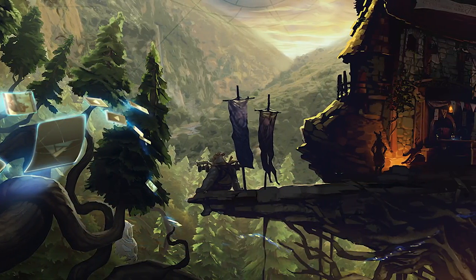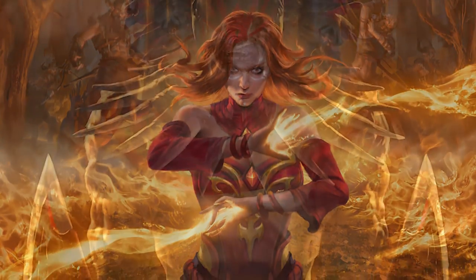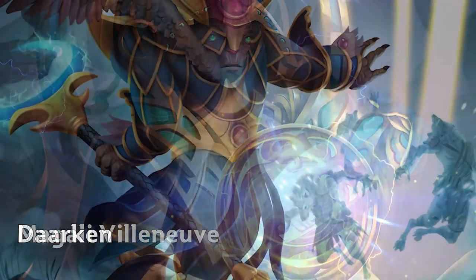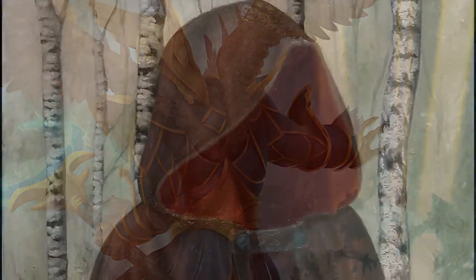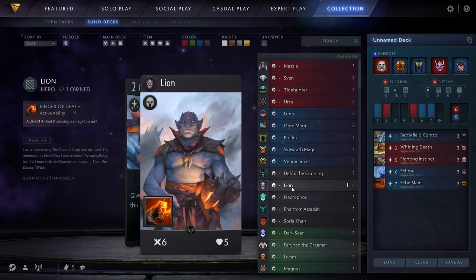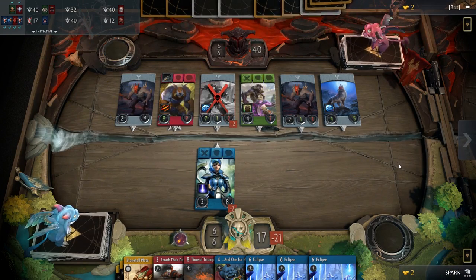Valve has commissioned industry leaders for their card art, employing many favorites from Magic the Gathering and Hearthstone, including Lake Hurwitz, Magali Villeneuve, and Darkin. A consistent style, including even some hand painted pieces, is noticeable between arts, but it is not as rigid of a consistency in style as it is in games like Hearthstone.